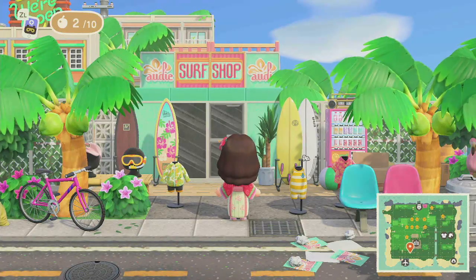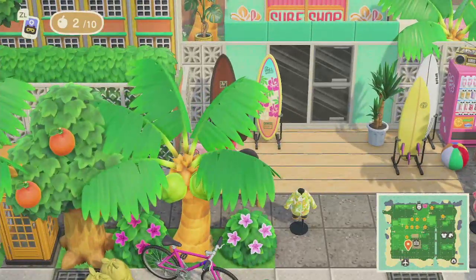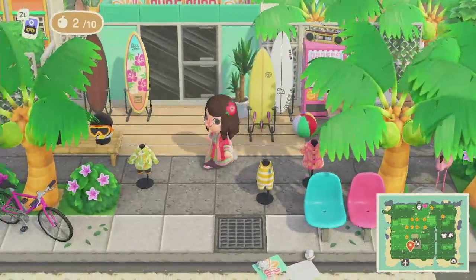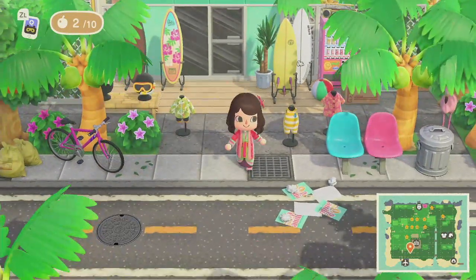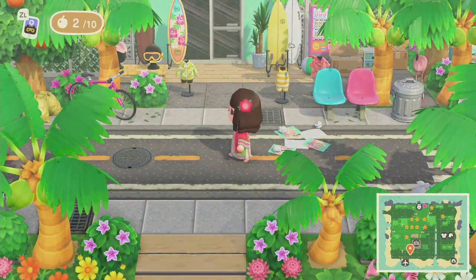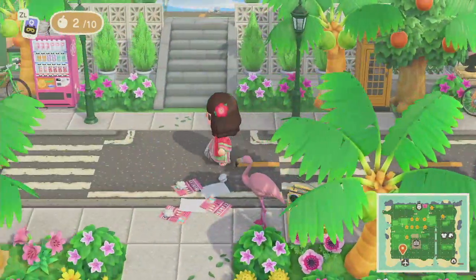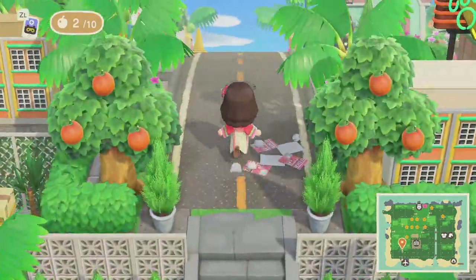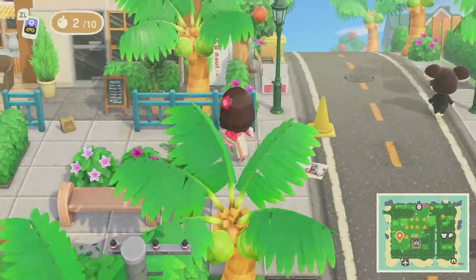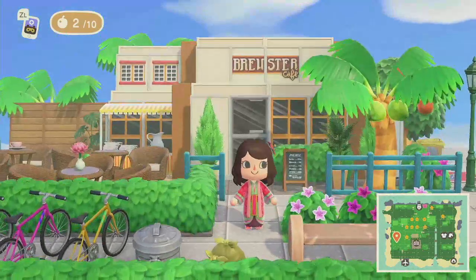Over here we have Adi's Surf Shop. We saw Adi's Surf Shop already — the interior of it. So this is the exterior. Very nice. I love all the colors too and all the outfits outside. I don't think I went up here yet, so let's check it out. Oh my gosh — I already saw Brewster and I got really excited. Brewster's Cafe!